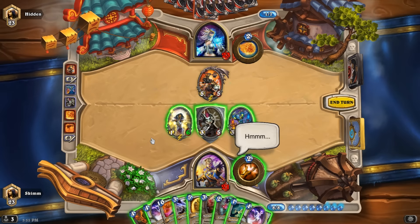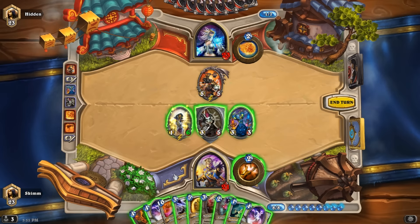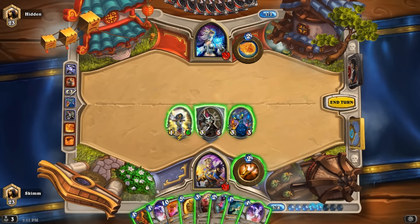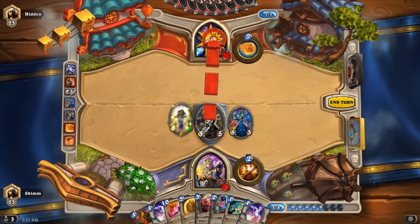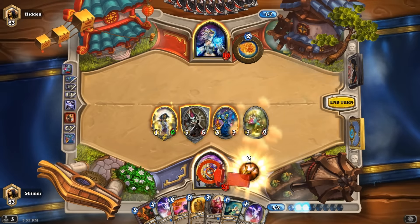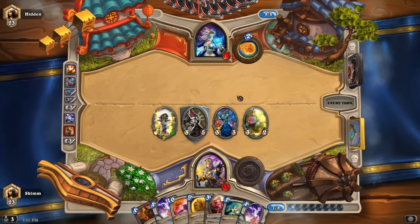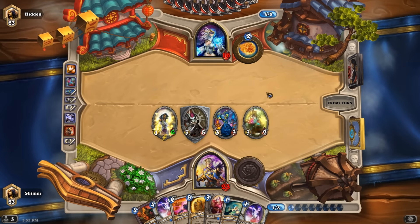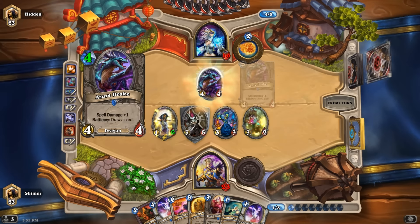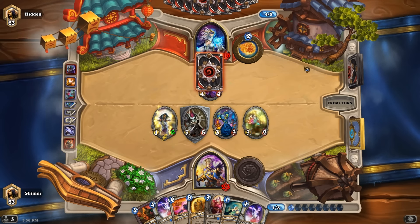I think I wanna use this guy. Maintain board control. I'll smack him with this stuff and then maybe do this and heal — might be best. Tinker — I don't think I really want to use yet. And that's the best I could do. I could've used power wood shield, but I don't really know who I'd wanna put it on right now. So what do you have? Increasing your spell damage — I don't much like that.